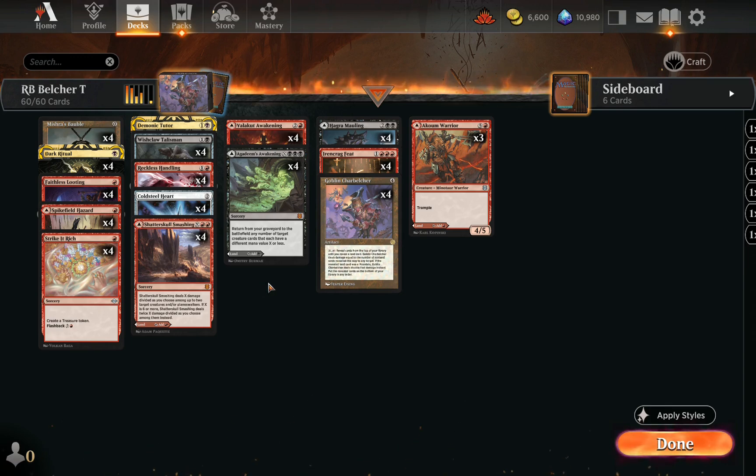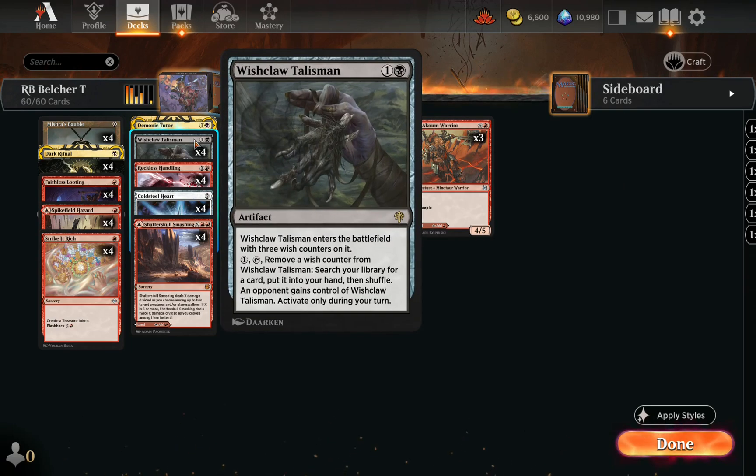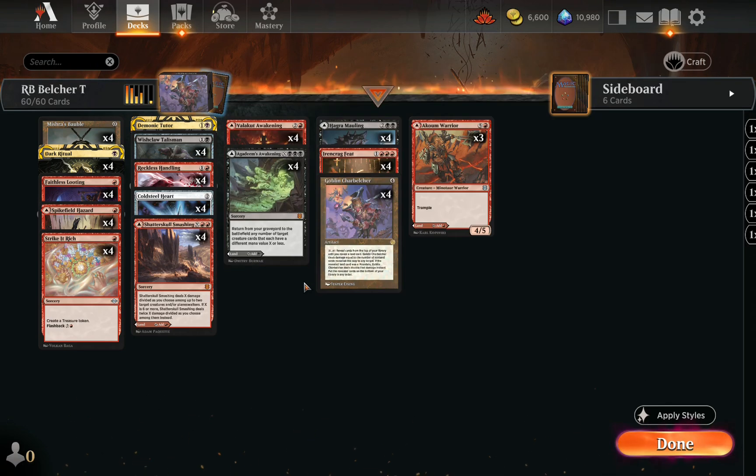We only have 4 copies of Goblin Charbelcher, so we're running 1 copy of Demonic Tutor and 4 copies of Wishclaw Talisman to find whatever combo piece we're missing. There is some risk with Wishclaw, but you have to use it wisely. We're also running 4 copies of Reckless Handling — essentially a gamble exclusively for artifact cards to help get Goblin Charbelcher to hand.